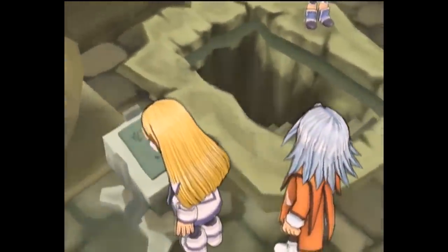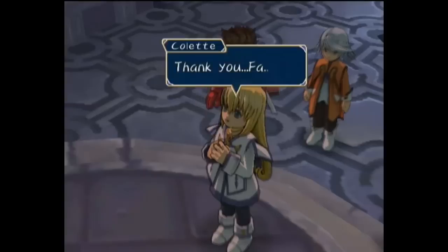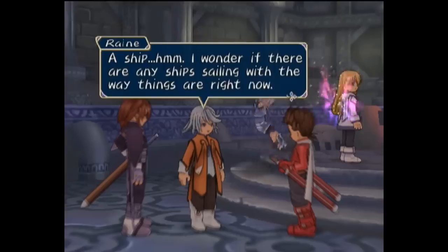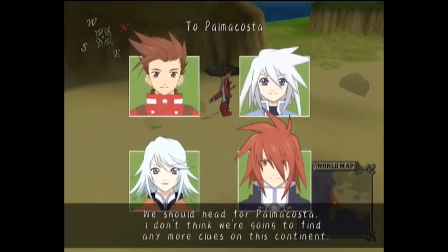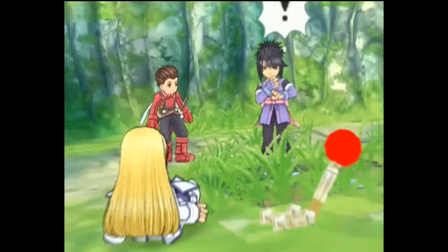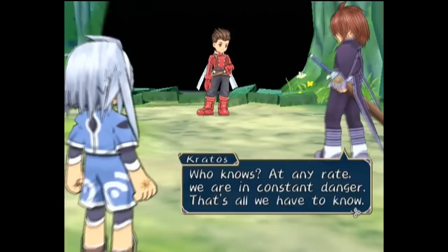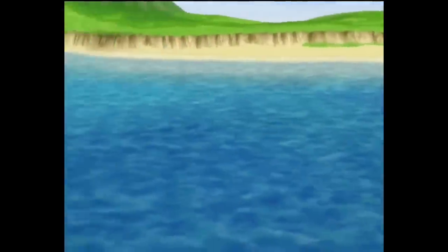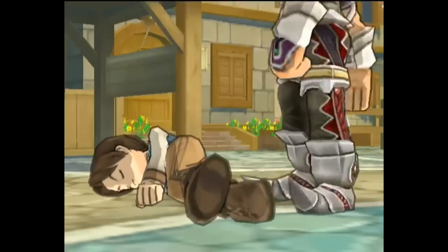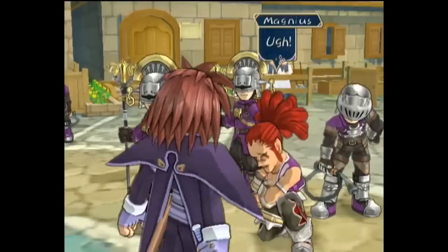Not wasting any time, the group heads to a nearby ruin to have Colette open the sealed temple. Defeating another guardian beast, Remuel appears, congratulating them and awarding Colette an angelic pair of wings. He directs them east across the sea for the next altar. Thinking to head to Palmacosta, the biggest city in the world and home to the Church of Martell Cathedral, they encounter a Kunoichi along the way who calls out Colette and intends to assassinate her, though she clumsily fails on her first few attempts, reminding the group they are in constant danger. They arrange a boat to sail them to the port city of Palmacosta.